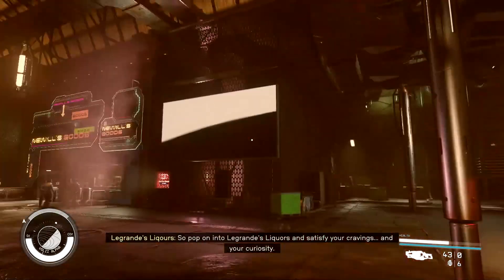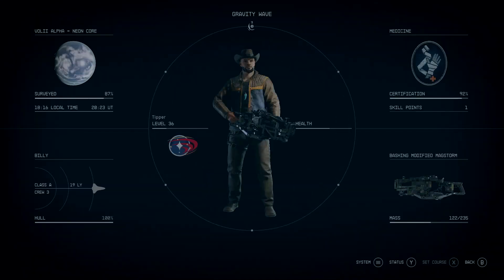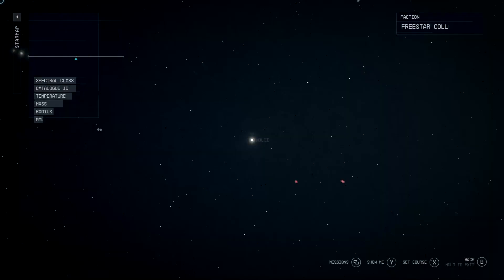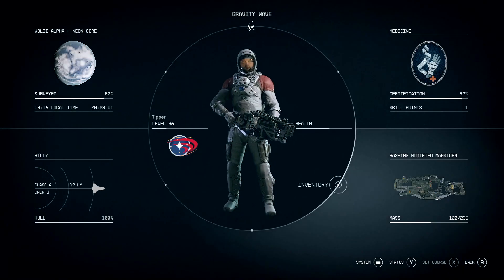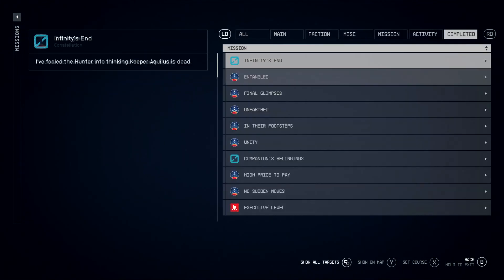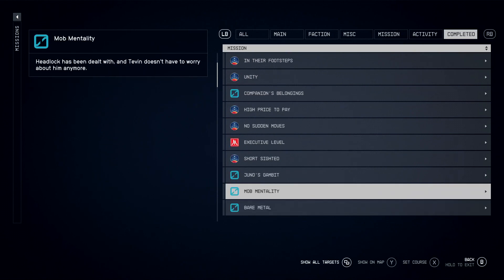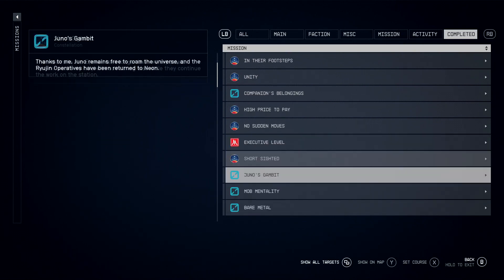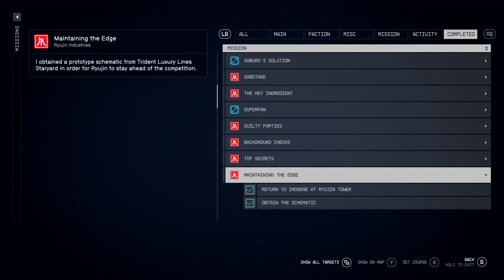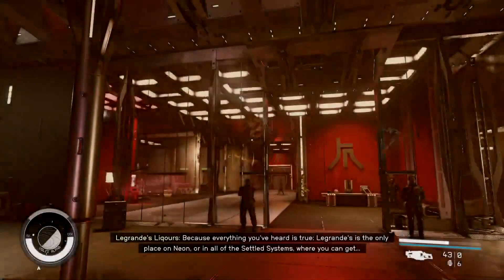Alright, so I'm on Neon right now and I'm just about to enter Ryujin's Tower. By the way, I think you also need to have done a mission in order to do this. You have to get up to the executive level — I think the mission is called Maintaining Edge. Once you've done that mission, you'll be able to go into this area to get the first copy.